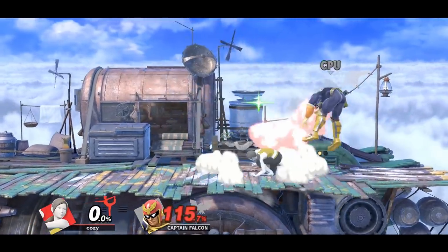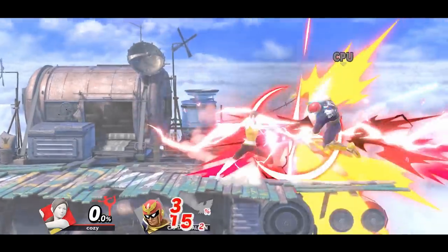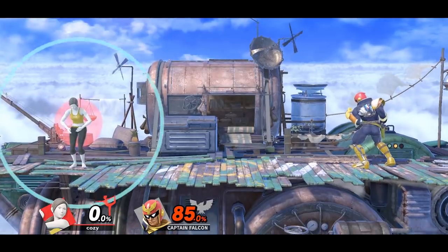Wii Fit has a crazy kill confirm by landing with the behind hitbox of forward air. This hitbox has sort of a meteor effect, which can then be followed up with a forward smash. This works with heavy breathing as well.